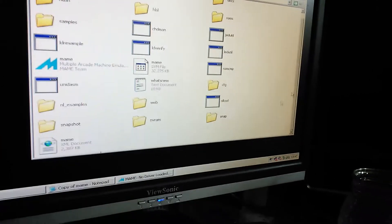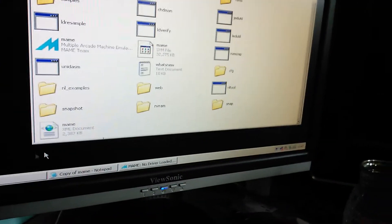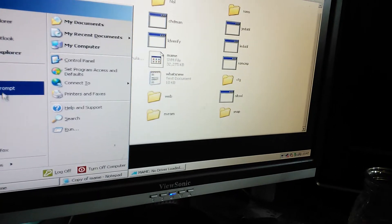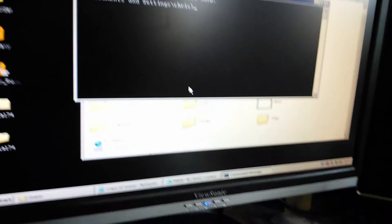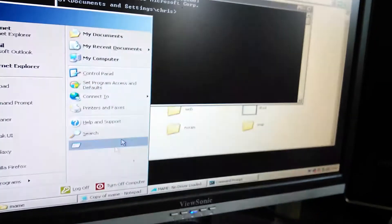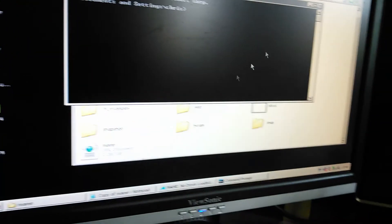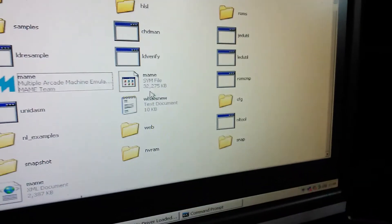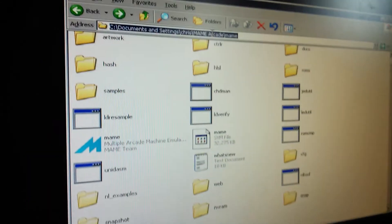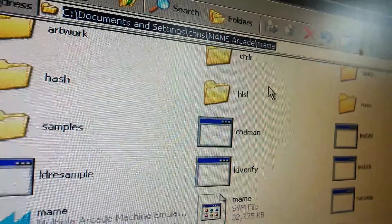What you've got to do first is create a MAME config file. If you've already done this you can skip this bit and just move on to the next part. For people who haven't done this before, you want to open Command Prompt by clicking Start, Run, and typing 'cmd'. Next you'll want to copy the path to where your MAME is stored and put that into the command prompt.